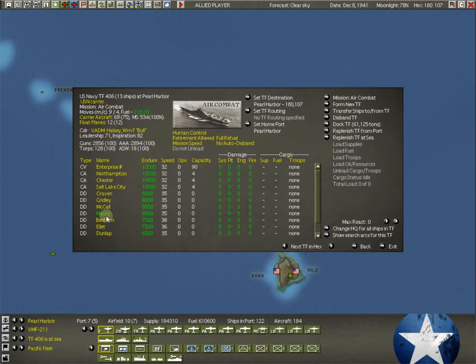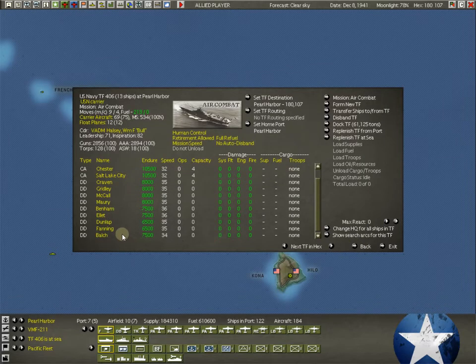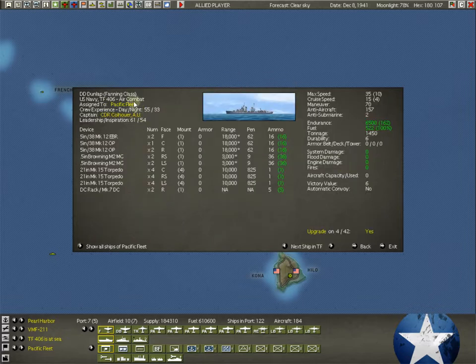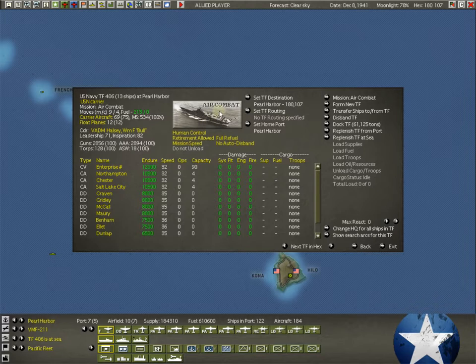The one thing you really want to look at in ships is the radar — surface radar and air radar. There are some British destroyers on the board that already have radar installed, and their ASW will be like 8, compared to 2 for ships without radar. Those are super valuable. Early on as the Allies, what you're really trying to do is not lose as much as you can. The Japanese are going to knock out convoys and blast away at our Air Force, but you don't want to take silly risks. Always try to send anti-sub escort with important fuel tankers and definitely with carriers.